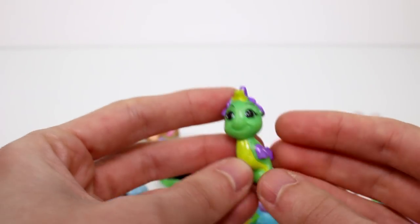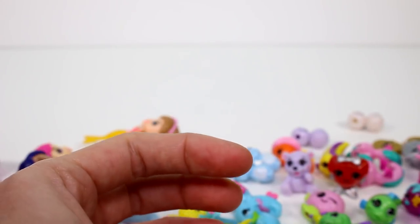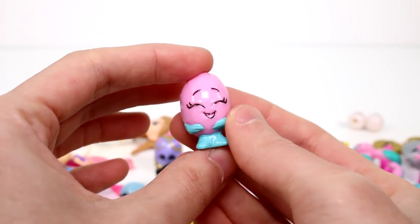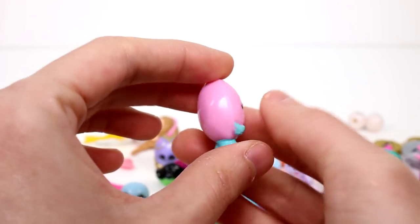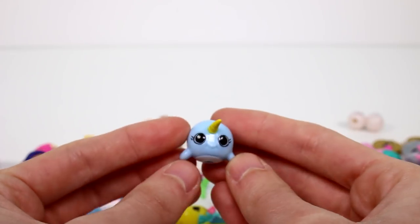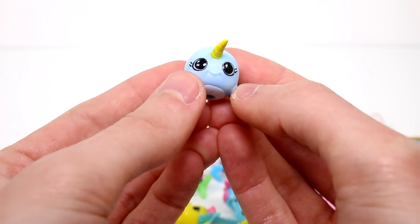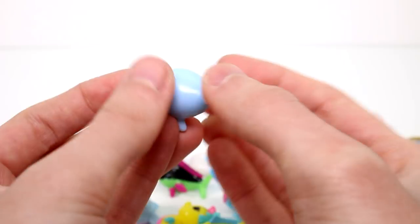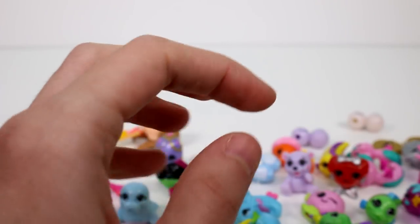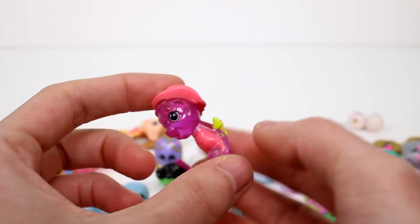Then we have another one from the Coral Canyon — this is Trejura, and she's an Uncommon. And then we have Gemma Giggles from the Hearthstone Hideaway — she's a Common. Then we have — oh my gosh, look at that little face! This is Andrew the Narwhal, and this is a Common. Oh my goodness, so cute! And then the last visible one is from the Coral Canyon — this is Stargazer Sam.